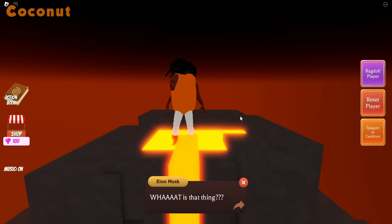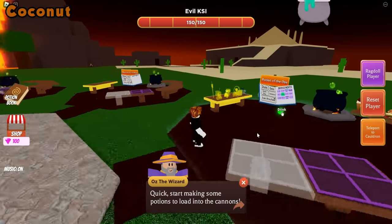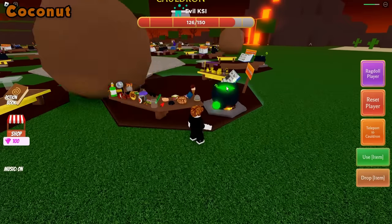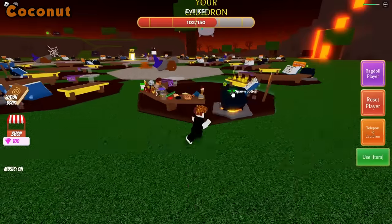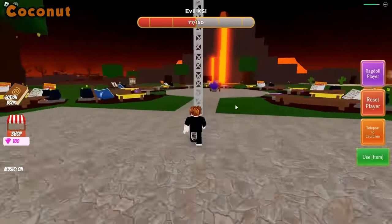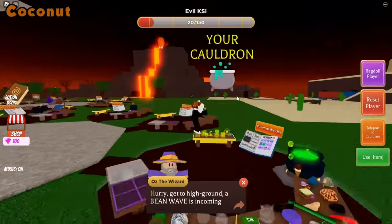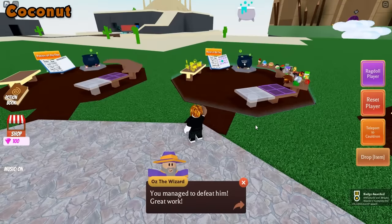Once the bean drones have disappeared, you're going to see KSI come out of the volcano. Once KSI comes out of the volcano, this basically becomes the same as the Mr. Rich event — go ahead and place your potions into the cannon to destroy KSI. I would highly recommend having a speed potion so you can easily get to the ladders to dodge the lava and get to your cauldron to shoot potions faster. Once you've beaten KSI, you'll get the new coconut ingredient.